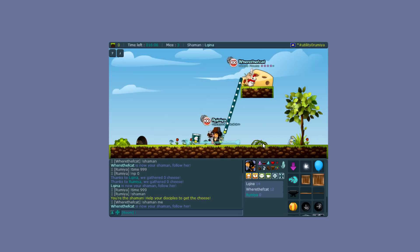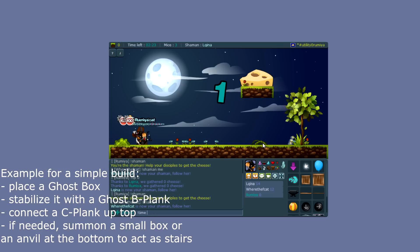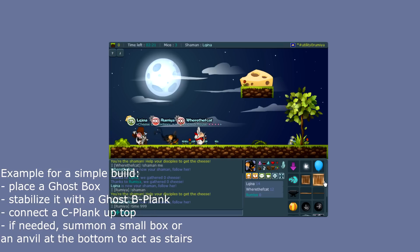Let me show you my favorite build. The best thing you can do to avoid stability difficulties is starting with the ghost box. Then you use a plank to stabilize it — if you place the B-nail on the box, the box itself is going to be stable too.